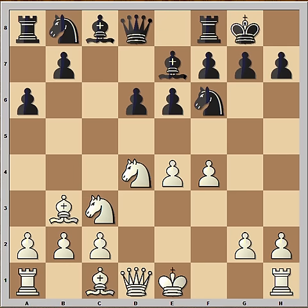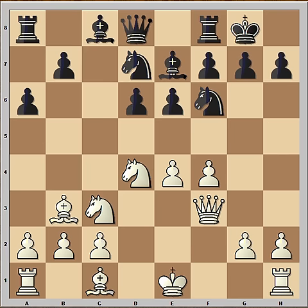f4, black castled kingside, queen to f3, knight from b to d7, and g4 was played. The most popular move in this position is bishop to e3, and then white would castle queenside. But Judith played g4.